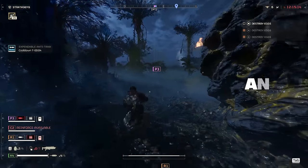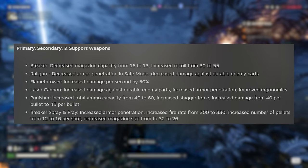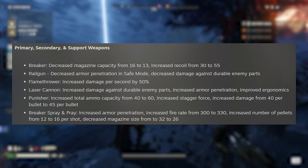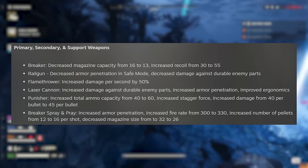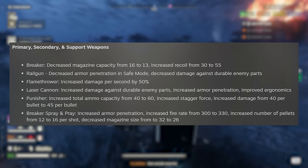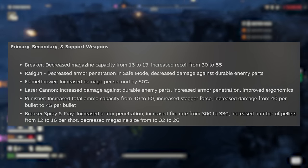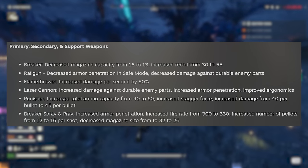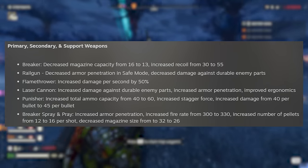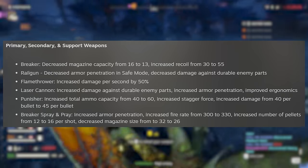Moving on to the weapons, starting with the Breaker, which has had its mag size decreased by three — from 16 down to 13 — as well as a near doubling in recoil from 30 up to 55. Less ammo and double the recoil. The Punisher picked up an additional 20 ammo, increased stagger force, and an increase in damage per pellet from 40 to 45 per pellet. The Breaker Spray and Pray now has increased armor pin, increased fire rate from 300 up to 330, increased pellets from 12 to 16 per shot, and the mag size was decreased from 32 down to 26. That's a lot of changes for the S&P.